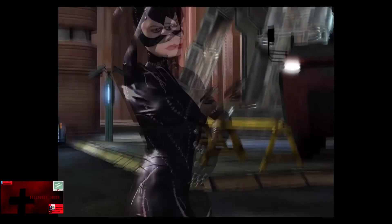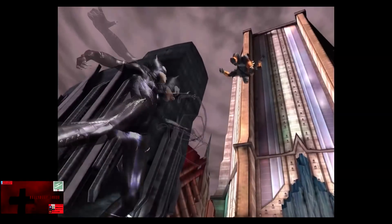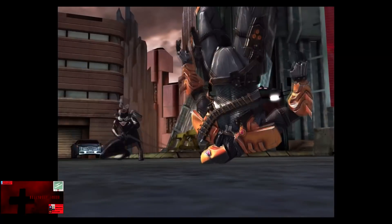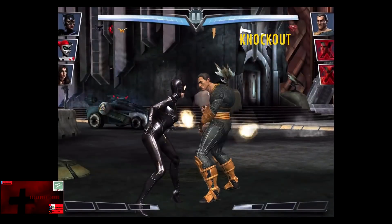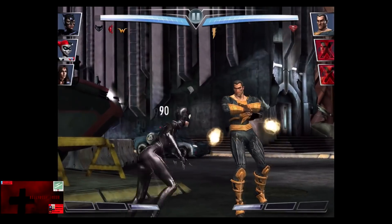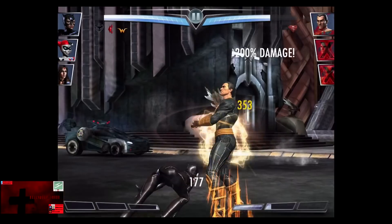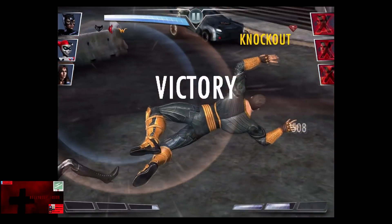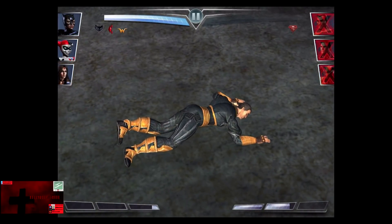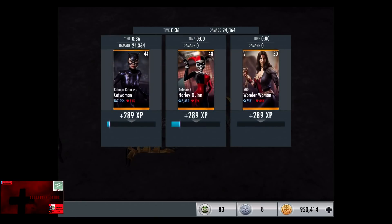Superman is knocked out. Deathstroke comes in, so we're going to go off the nine lives and Deathstroke is eliminated. Batman Returns Catwoman does have the edge of getting double damage on bleed effects, so we're going to go off a Cat Claws on Sheik Ahmed Habibi. Hits for about 2,000 and pretty much bleeds the rest away for the victory in the first fight. 289 XP, 270 credits.